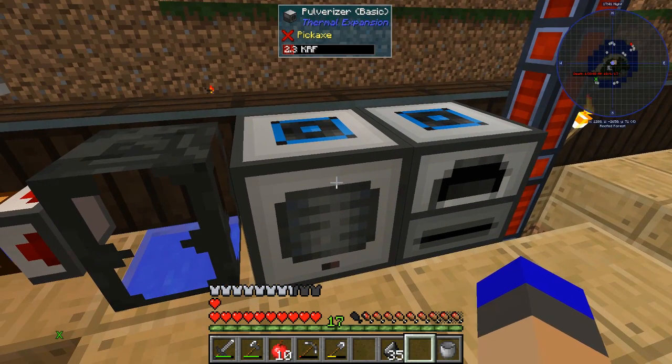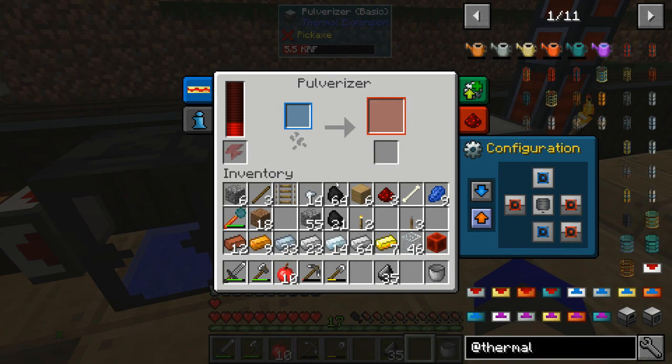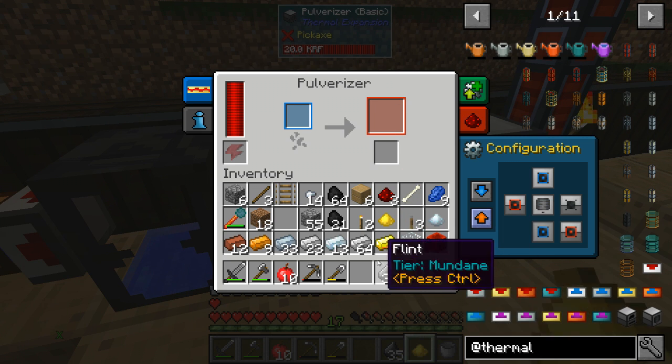Yes! They're getting power — the pulverizer and redstone furnace are both powered. That means I can start doubling my ores! If I pulverize this ore without sending it out yet, I should be able to make some invar, and then I can upgrade and make an energy storage cell. I'll save that for next time.